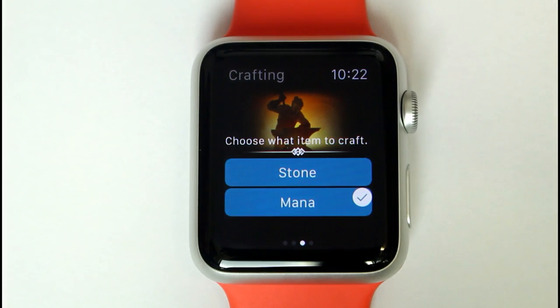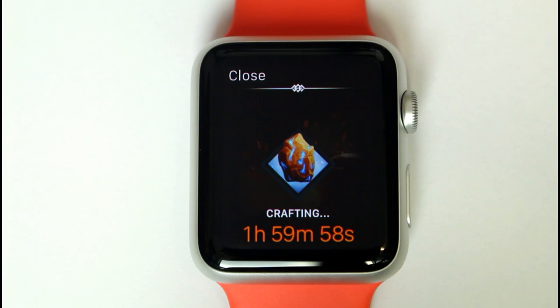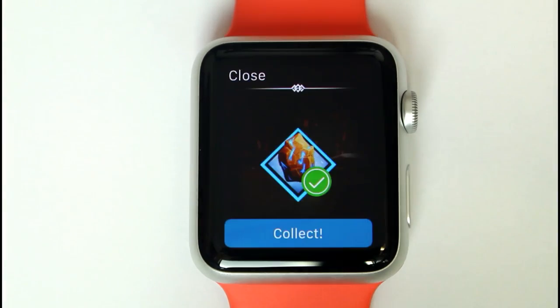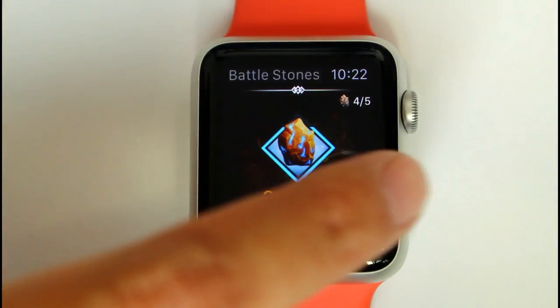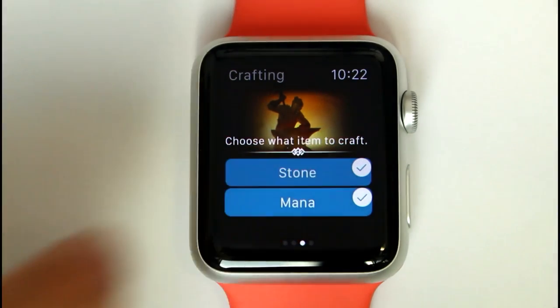If you have full battle stones, the next area of the watch app allows you to craft battle stones and mana vials. Tapping Craft will begin the craft of the battle stone. When a craft is in progress, a spinning egg timer will display. When a craft has finished, a collect icon will display on the craft which is ready to collect.